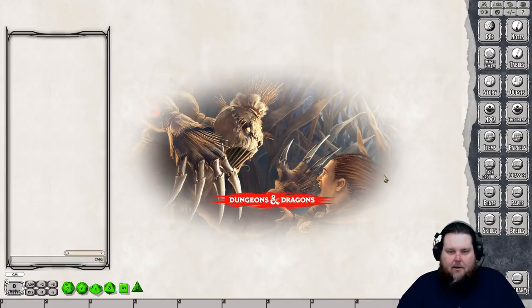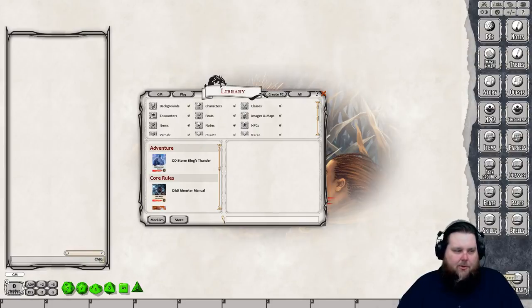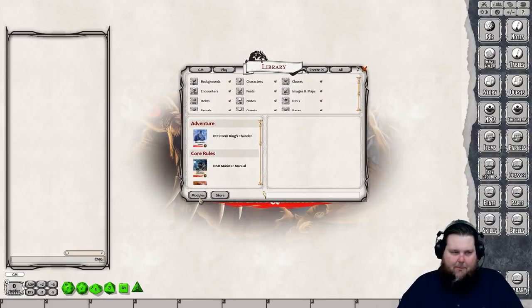Go to your library, which is in the lower right-hand corner. If you're new, I'll also be answering questions toward the end of the stream. When I'm doing my instructions and tutorials I go straight through, then at the end I answer questions. In the lower left-hand corner of the library interface there is a modules button — a lot of people forget to activate their modules when they are a player.